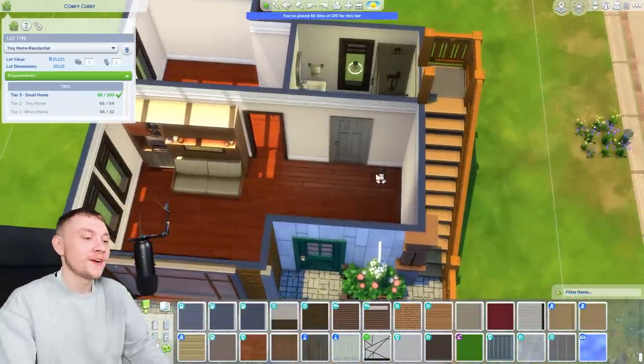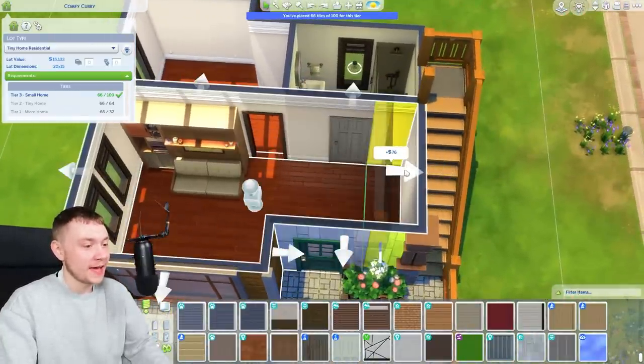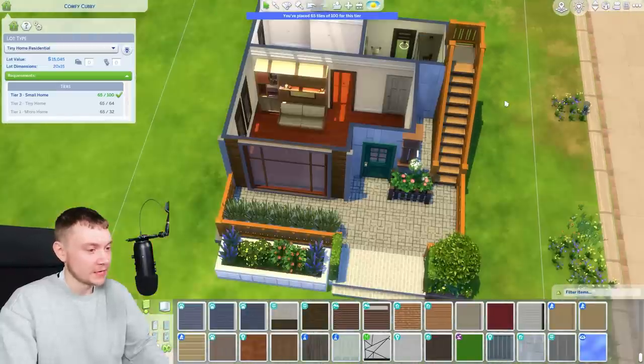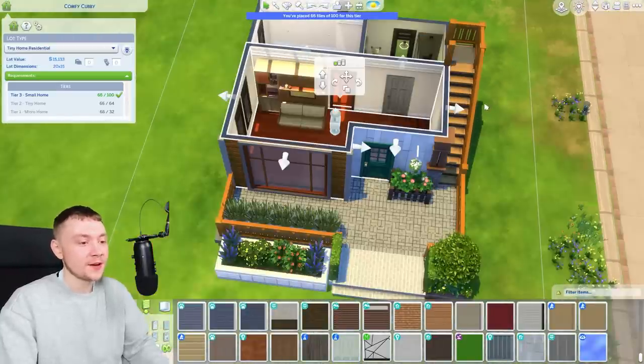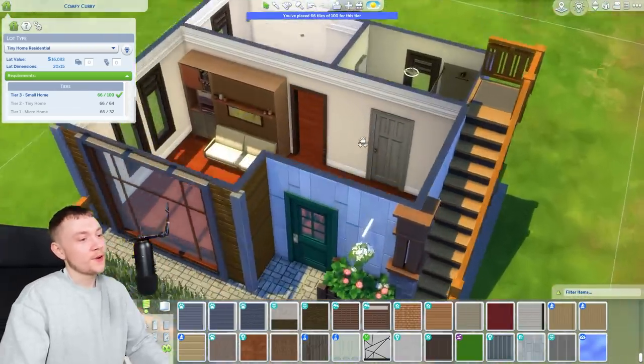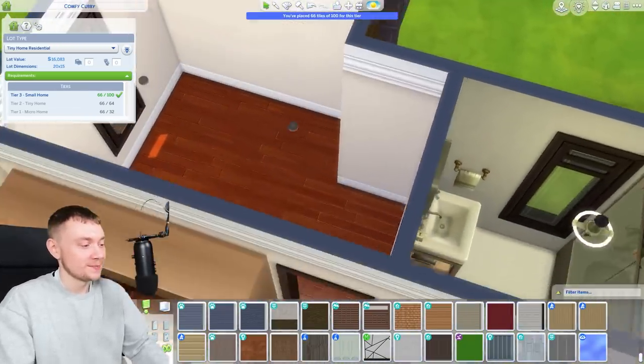It's just a small home, it's fine. This area here - we don't need that. Now we just need to make it one tile smaller. Although there's not one single tile I want to remove - not one. It's perfect as it is. I do a lot of going back and forth when I make builds in The Sims 4 - I can't help it.